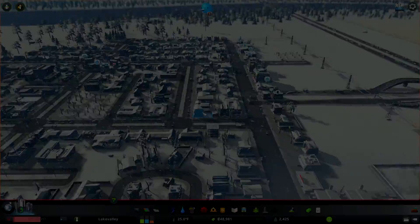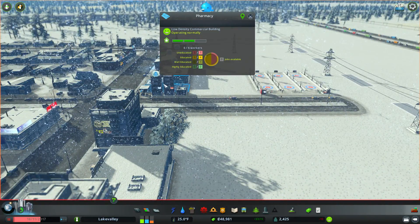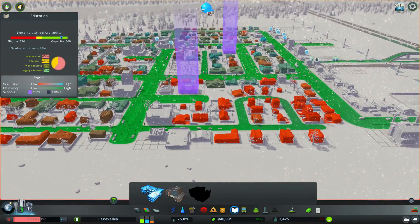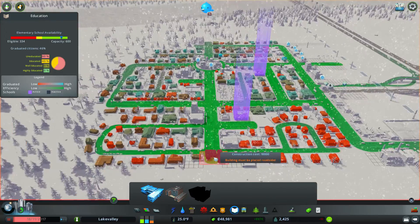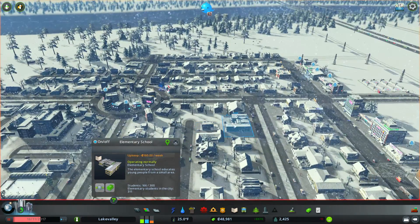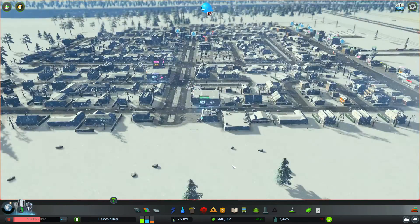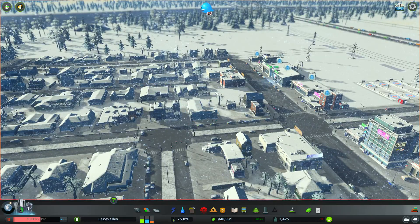Here's our city now. There's a little bit of crime over here. I've got a couple problems. One is education — I got one high school, two elementary schools, and it's not working enough. In fact, are they full? No, that's not full. No, it's not full either. And neither is my high school, although my high school is getting close to it. So education is a problem. Also, apparently they're cold.